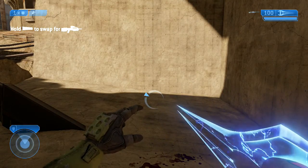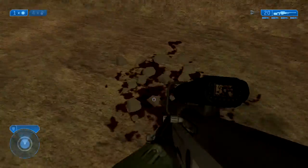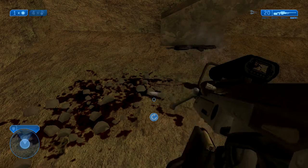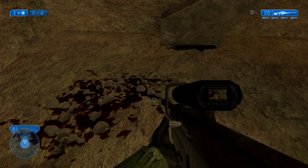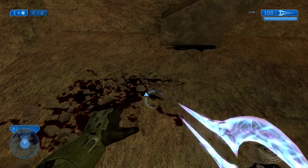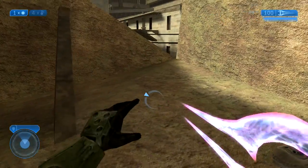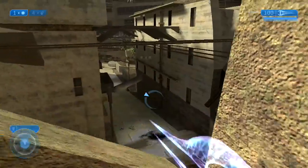So yeah, that's pretty much it. You can't really read it normally but it says R-E-X, it spells out Rex. If you actually carry this sword over to the next level and it has no ammo, it will still count as having full ammo and you can kill people with it.